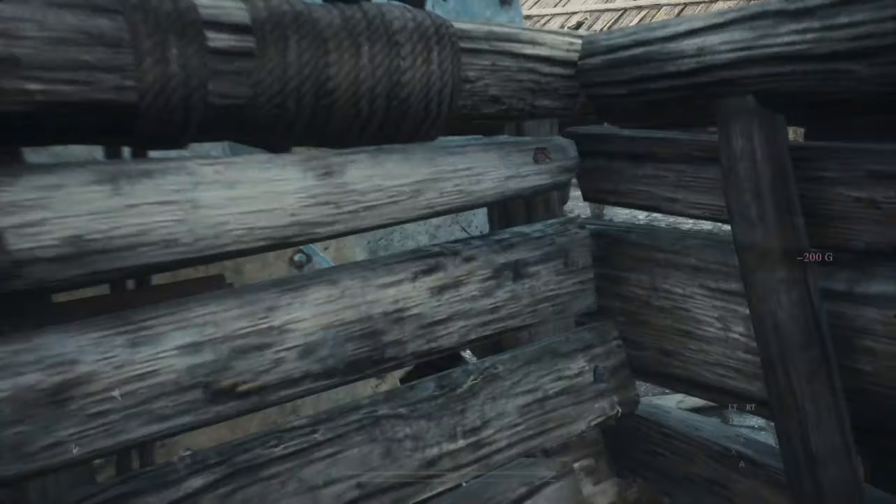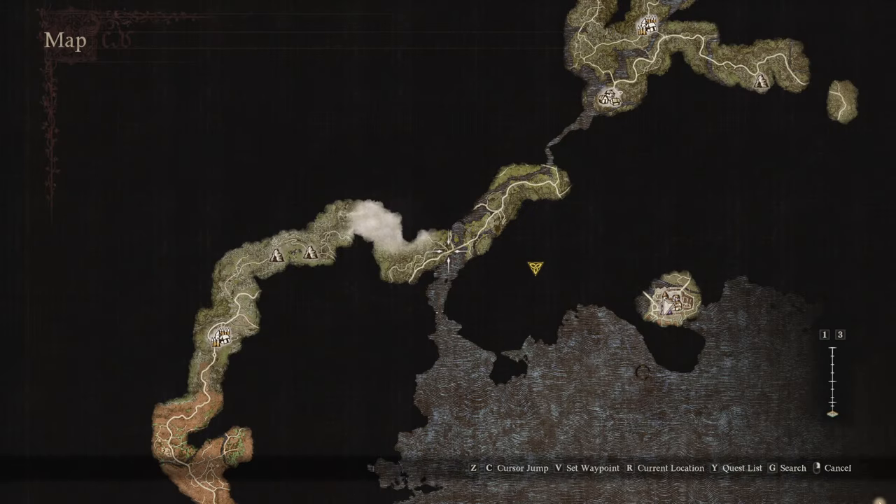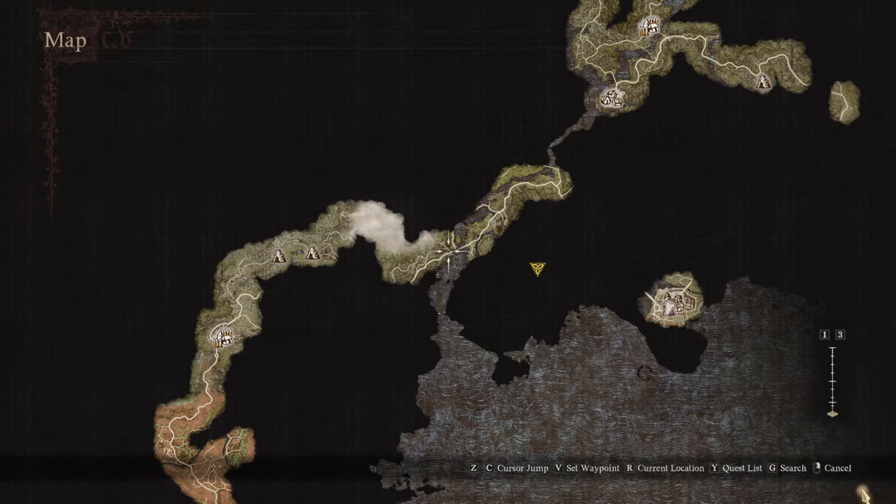Our first goal is getting a Portable Port Crystal. From Vernworth, you want to take an Ox Cart to the Checkpoint Rest Town. The Ox Cart may stop on the way, and that's fine. Head to this point on the map and follow the side road up.